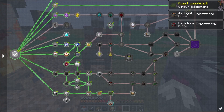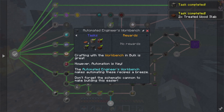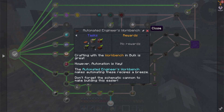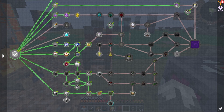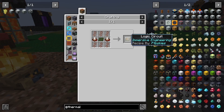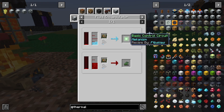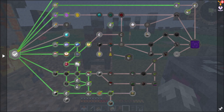We can throw these guys in there and that gives us our circuit boards. That gives us a bunch of something — oh, that gives us the workbench! And that's for the automated workbench, which we don't necessarily need right now. Then we've got our logic circuits, which we'll need for empty PCBs and basic control circuits to get into some of the Mekanism stuff — but we're not ready for that yet.